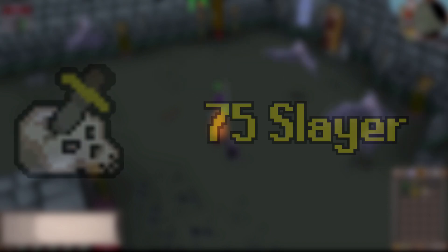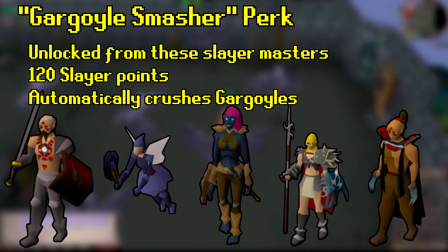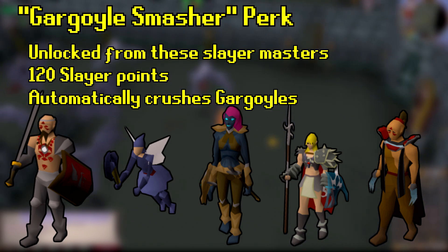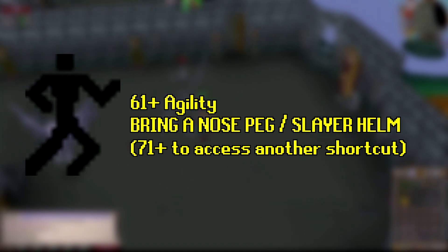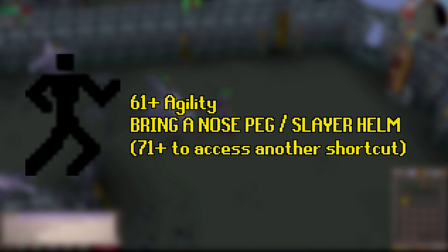Let's move on to the recommendations. The first one is Gargoyle Smasher, a perk you unlock from Slayer Masters for 120 slayer points. With a rock hammer in your inventory, it will automatically smash gargoyles as soon as they get to 9 HP or lower. The second recommendation is 61 Agility, which lets you use the spike chain shortcut to the second floor of the Slayer Tower. Keep in mind there are aberrant specters up there, so have a nose peg or slayer helm equipped to avoid stat drain.